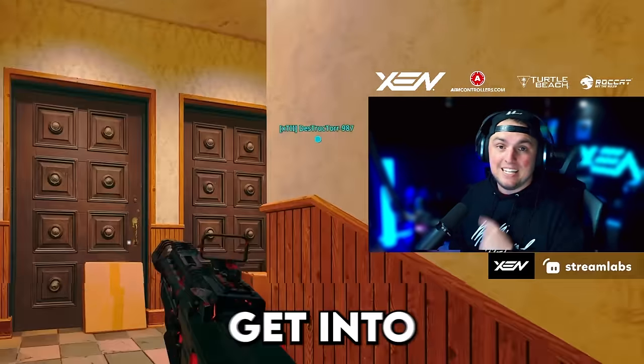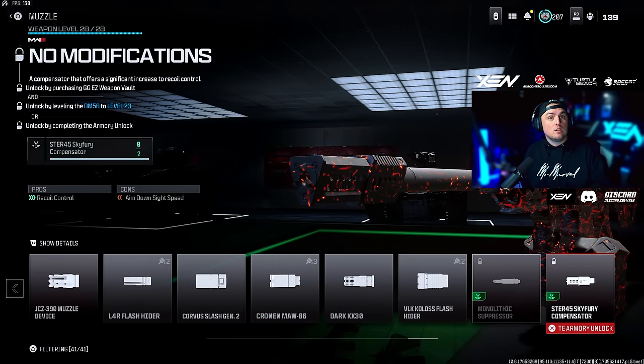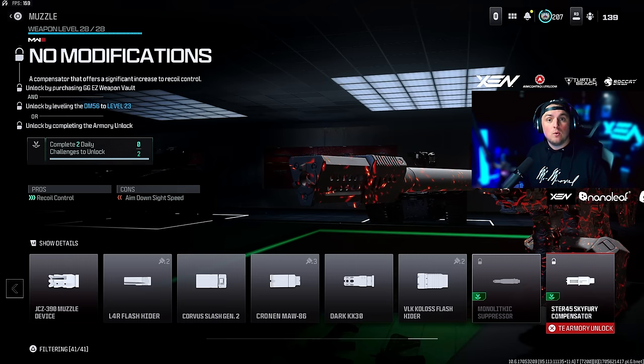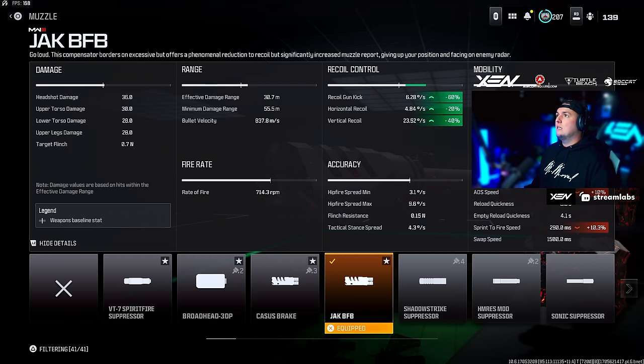First things first, there's a muzzle you need to go unlock right now — it's the first thing you need to do this season in my opinion. It's pretty easy to do and it's for the new SMG. It's called the Jack BFB muzzle. The reason you want to unlock this is because of the recoil gun kick minus 60 — it's absolutely insane. Down in the bottom left corner you do get minus sprint-to-fire speed, so on SMGs it might be a little risky, but with that recoil gun kick if you have trouble controlling recoil this is going to help you an absolute ton.